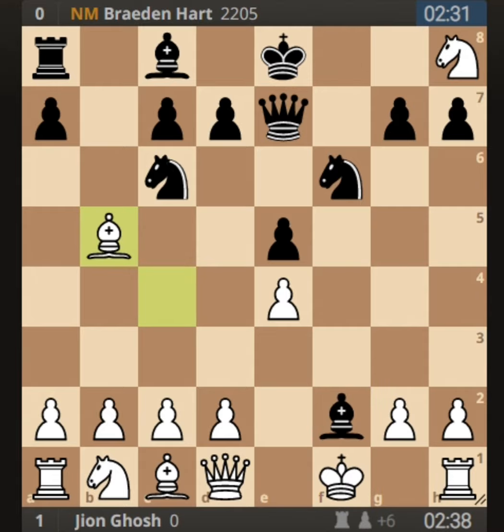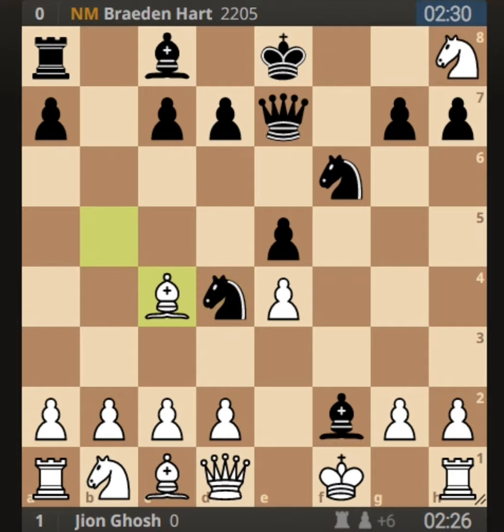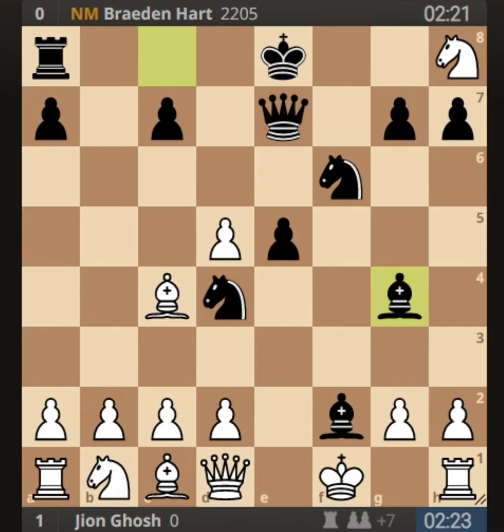He played knight to d4, attacking my b5 bishop. I defended with bishop to c4, and he played d5. I took the pawn on d5 without considering bishop to g4, and then he played bishop to g4.